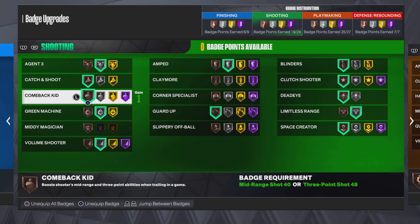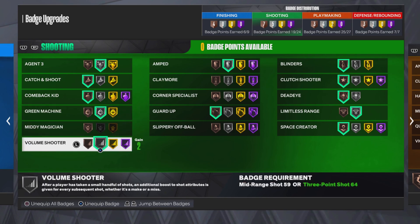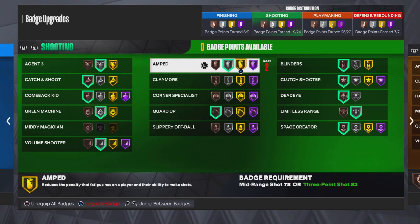Come Back Kid — I be down a lot in games and have to fight back when teammates are selling. Green Machine — in games where it's difficult to shoot, you need Green Machine, it only makes sense. Volume Shooter — if you're taking more than three shots a game, you need Volume Shooter on silver so you can get that boost.